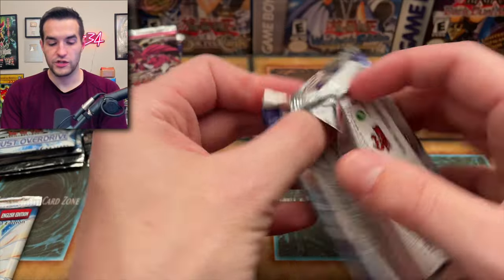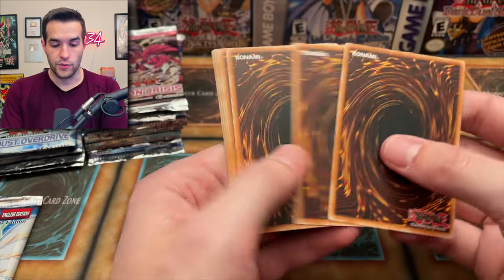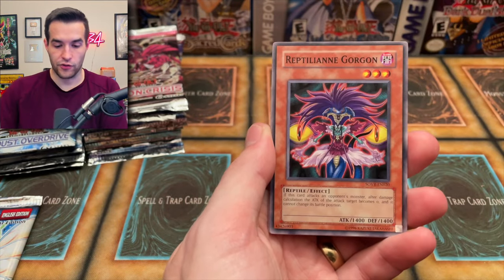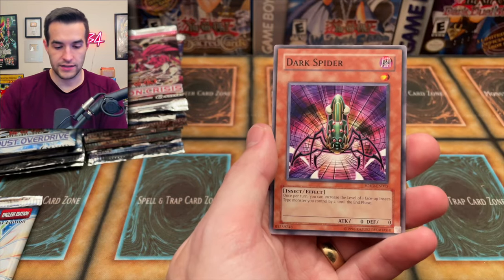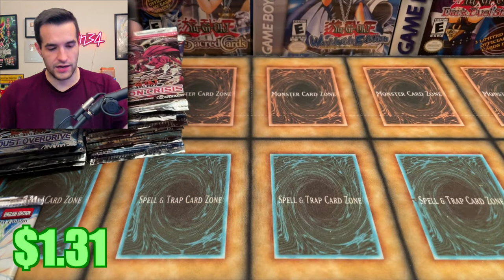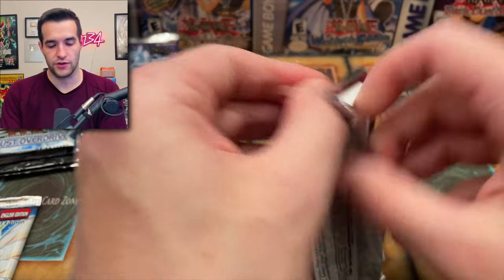Back to Stardust Overdrive, which started off with a couple of foils but since then has been on a really bad streak — we really want to break that. Iron Core Armor, Infernity Necromancer, Reptilian Gorgon, Ritual of Grace, Reptilian Medusa, Time Passage, Regulus, Dark Spider, and Inherited Fortune. One more Crimson Crisis pack — let's see if we can pull something good.